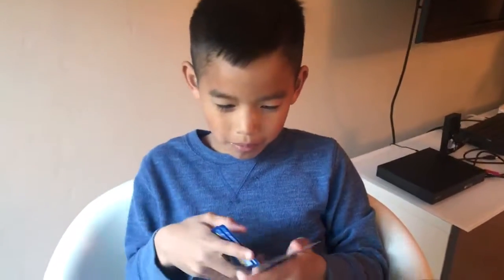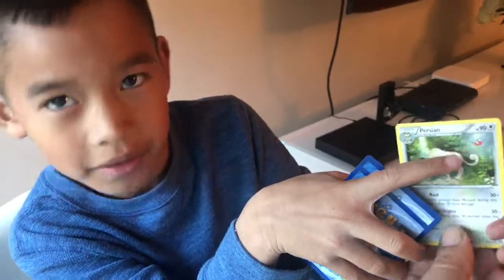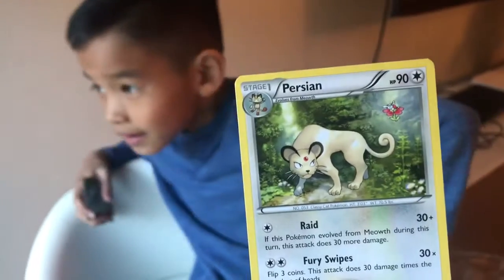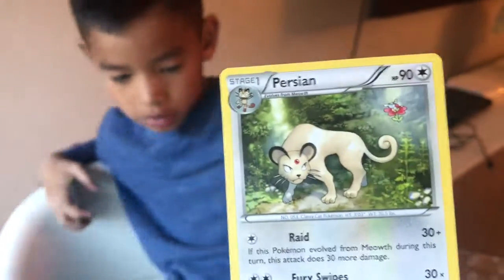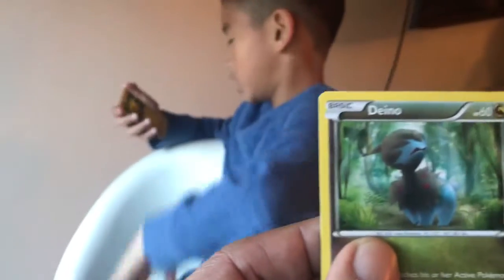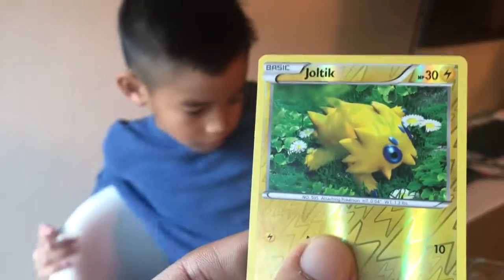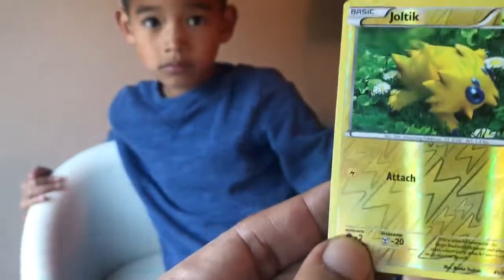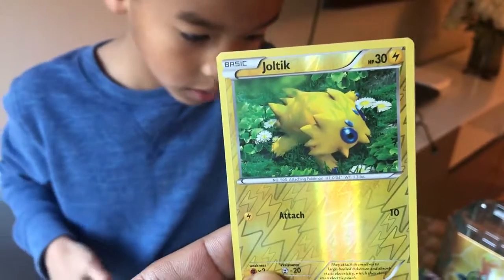Persian — and it has a butterfly or a flower Pokemon in the back. See, Persian — there's a butterfly Pokemon in the back or something. A birdie. Stage 1, Persian, HP 90 — like a mountain lion with a little butterfly in the back. We have a reverse — Basic, Ditto, HP 60. A reverse — Basic, Joltik, HP 30. This is only HP 30 but the card is actually pretty cool and it's like a shiny one. I would have thought this would be a higher HP.